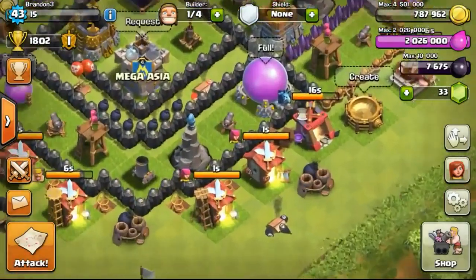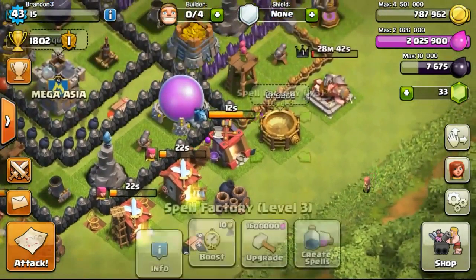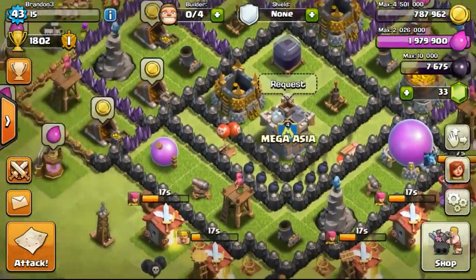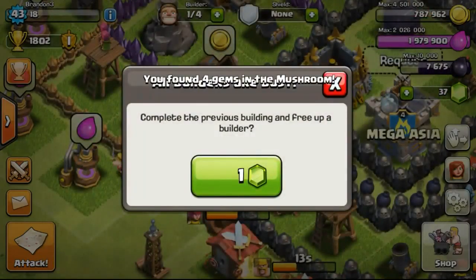Completing the raid and getting a lot of gold from it. Going back to my base, removing the very last obstacle — that particular mushroom. Getting my raid spells back and waiting for the builder to be done with the mushroom removal.